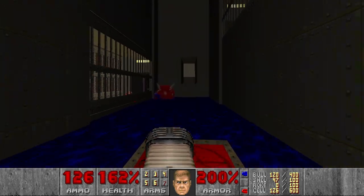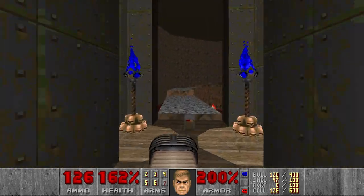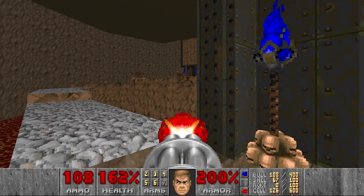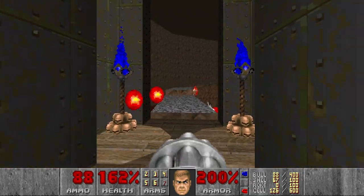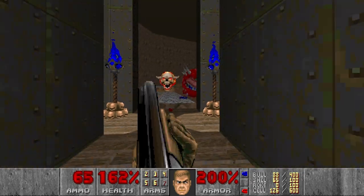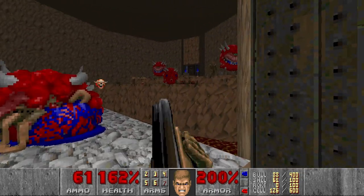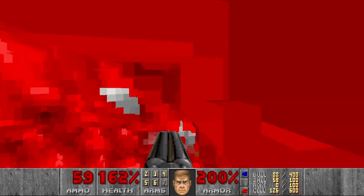I wish I had more health, but oh well. Next, we go into the last room. Here it will be quite a lot of imps, also Cacos I think. Let's just super shotgun them. Or maybe they can infight with the imps, which is also nice.